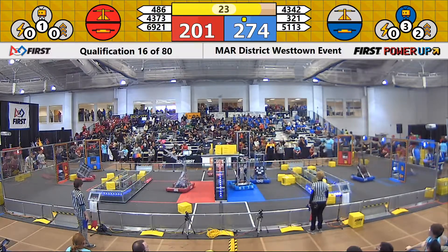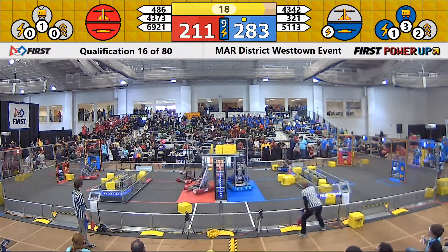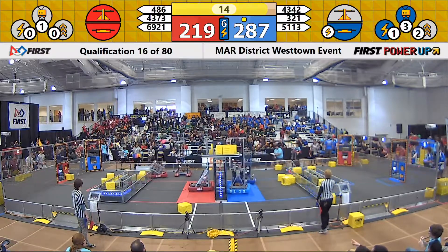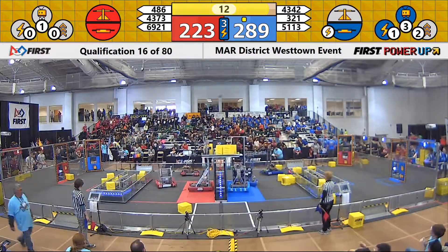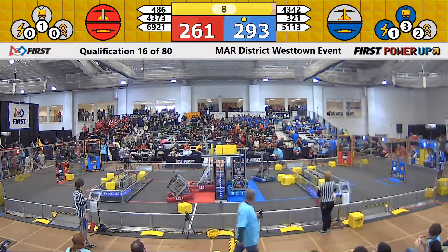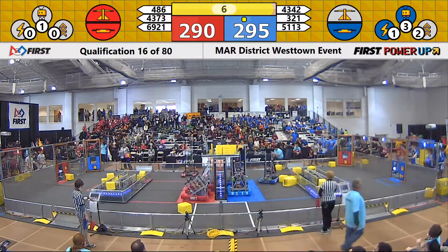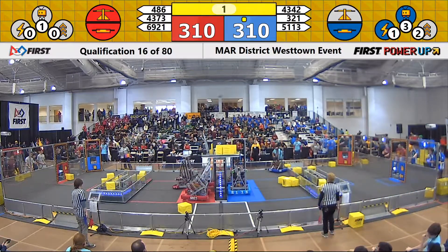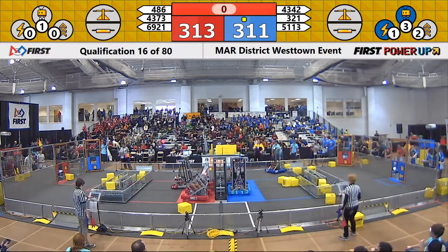69, 21 trying to line themselves up still. They put that cube in their exchange. Right now the red alliance has the center scale and they have a switch. Blue alliance has a switch. I see two red robots and two blue robots up on the platform. 486 is off the ground. 3, 2, 1.